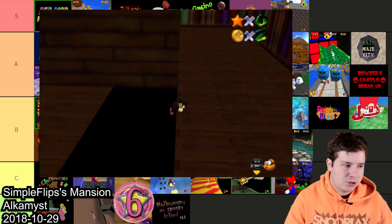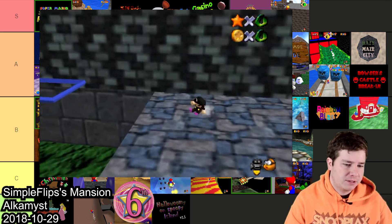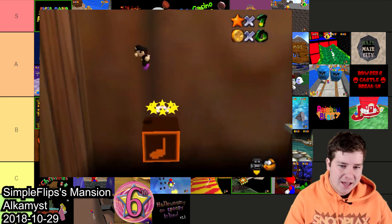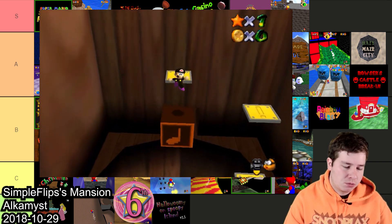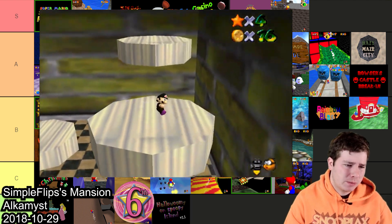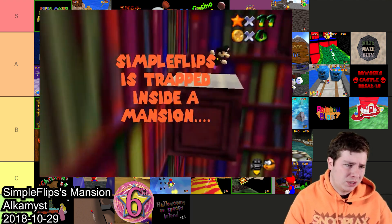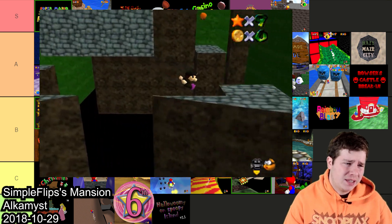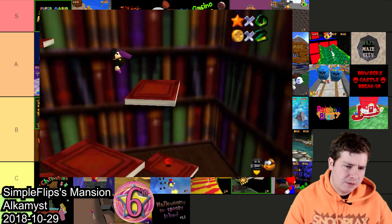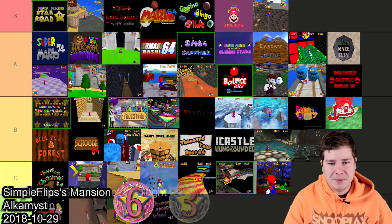The next hack is Simpleflips Mansion, made for the first Simpleflips Halloween hacking competition — it ended up taking sixth place. This one I actually enjoyed a lot; I just recently played through it for Halloween season. The platforming overall is really good. It doesn't look the best and it is fairly difficult, but it's actually pretty fun getting all the stars. So this one I'm gonna throw in B.